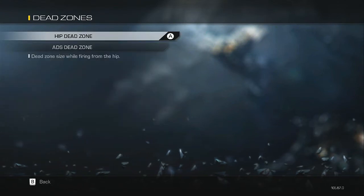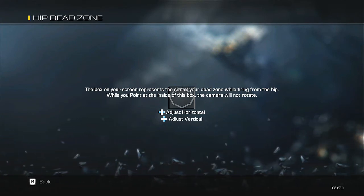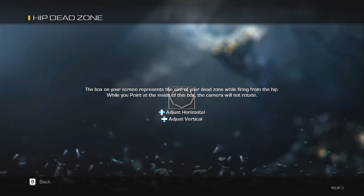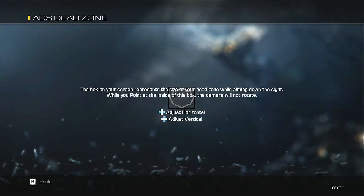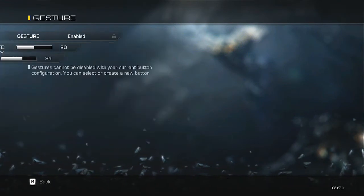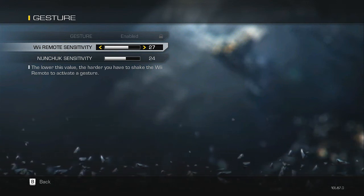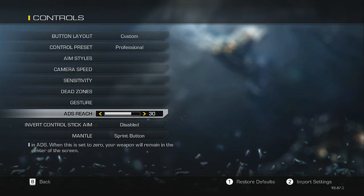This is where I consider myself a bit more custom than most: I like my dead zones to be very small. I like full control of my aiming — I don't like having to push really hard to get movement. I want immediate reaction from the Wiimote that matches my reactions hand-in-hand: when I move, it moves. My dead zones are pretty much the same size, the same for the ADS dead zone as well. For gestures, my Wiimote sensitivity — I might put that up a little — that's what controls shaking the Wiimote to reload.